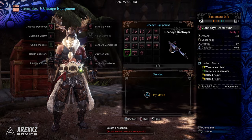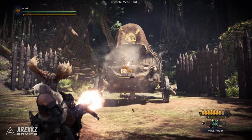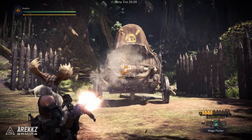What's new for the heavy bow gun are again the mods. The first is the wyvern heart mod. This can again only be equipped once, but with it on, consecutive hits with your wyvern heart attack will do more damage, with the numbers building up to a point.